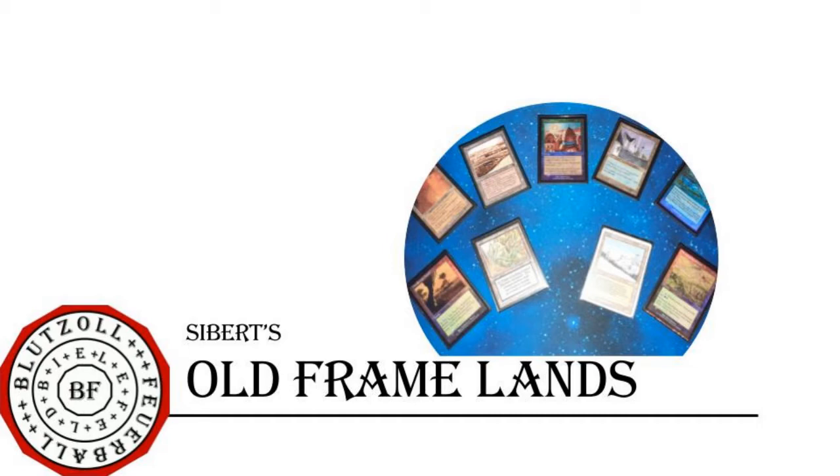We have enough other duals like pain lands and filter lands to provide enough fixing. There are also very strong utility lands and rainbow lands such as Tolarian Academy, Strip Mine, Bazaar, City of Brass, and City of Traitors. The power level of the land base is really high and makes every color combination and many more archetypes viable in this cube.